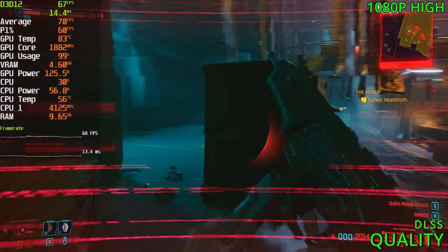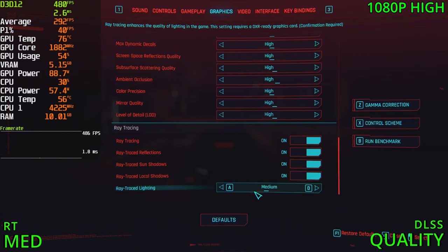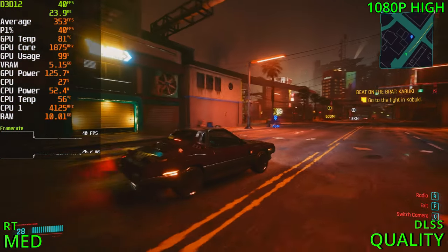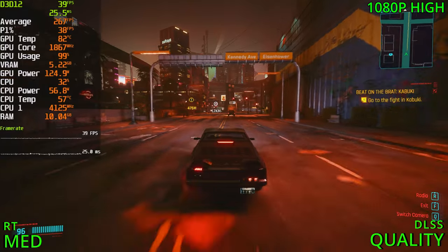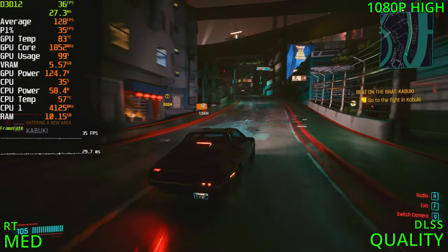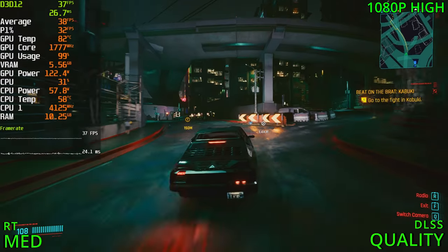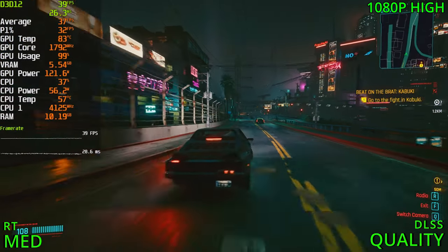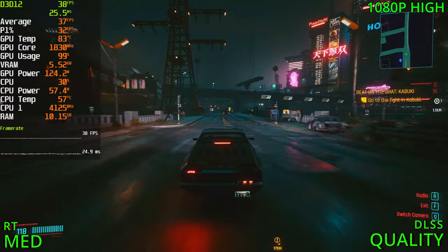Enabling ray tracing at the medium preset and playing at night to see reflections better, we're getting 40 FPS. The game looks fantastic with all the lighting. At this point I'd recommend a 30 FPS cap to maintain headroom and avoid dropping below 30 in heavy scenes. We're going into the mid 30s — not too bad, the game is running fine with no real stuttering. Aiming would be difficult with keyboard and mouse at 30 FPS, so a controller might be ideal.